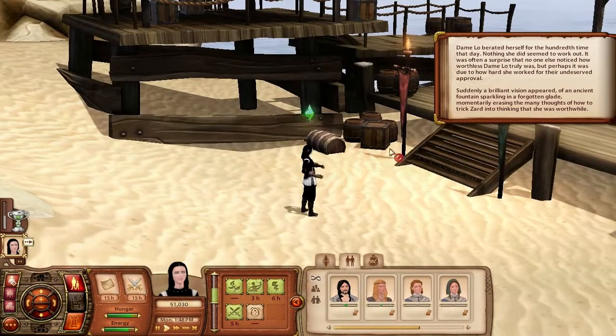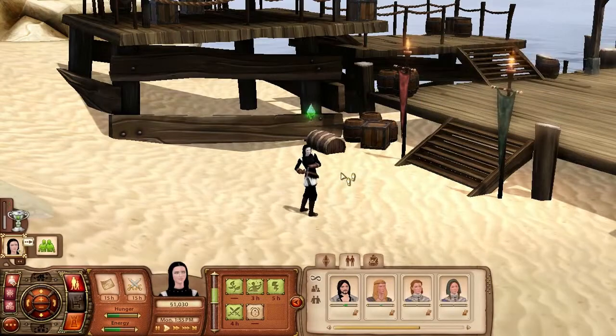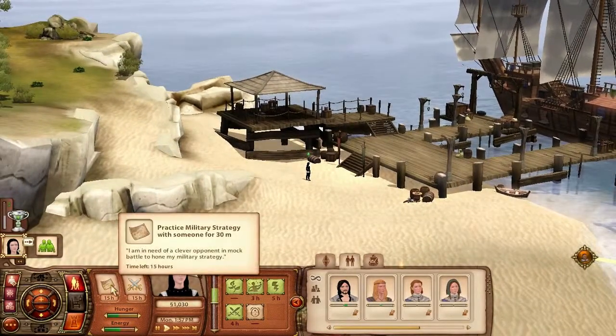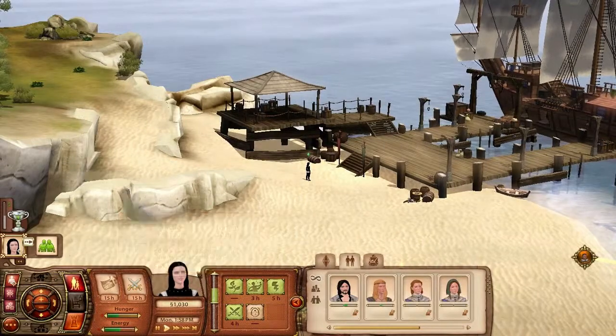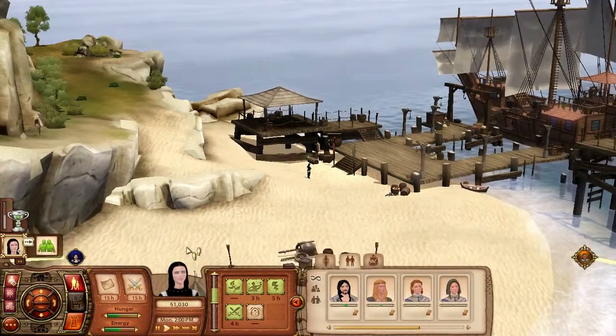Dame Low berated herself for the hundredth time that day. Nothing she did seemed to work. It was often as friends that no one else noticed how worthless dame Low truly was. Suddenly a brilliant vision appeared of an ancient pond. She's belittling herself because she's an asshole. What do you want? Practice military strategy with someone for 30 minutes. That's important, let's turn that quest marker on.